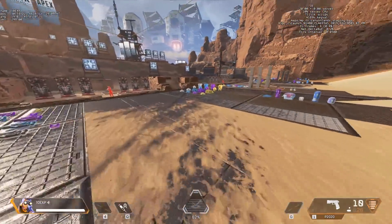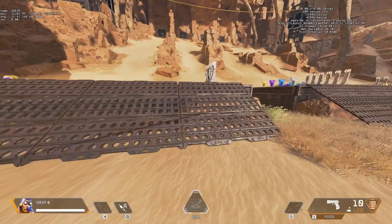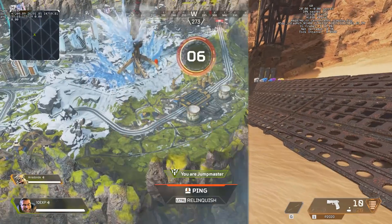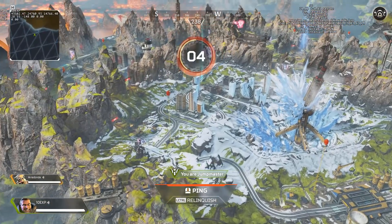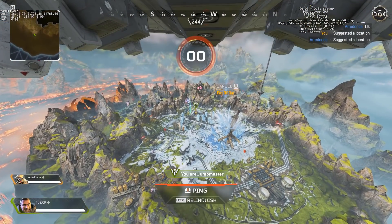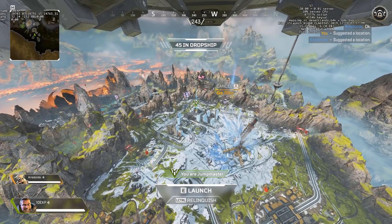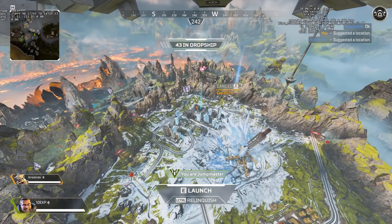Hey everyone, I hope you're well. Today I want to give you some tips on how to be better at jumping in Apex Legends — not that jumping. I mean jumping out of the dropship. Thankfully it's pretty straightforward and there are some very simple rules you can follow to get to where you want to go. This guide is going to be as simple as possible, so let's get into it.